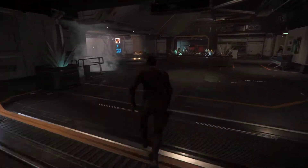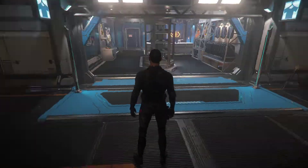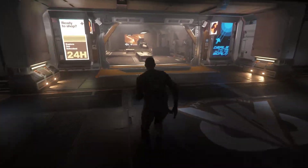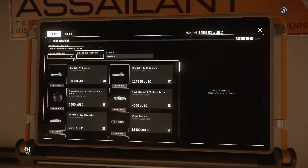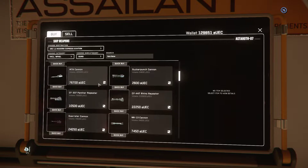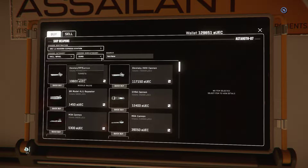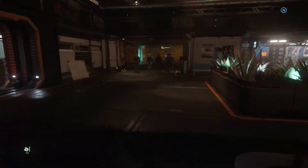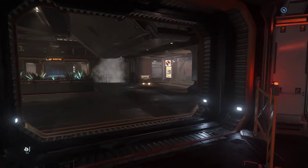I see another store over here — a clothing store. And it looks like there's some ship weapons. Let's see what we've got here at Modern Express station. Right now it looks like they all have the same exact weapons — turrets, missile racks — pretty similar. If they've got a no-questions-asked kiosk — nope.